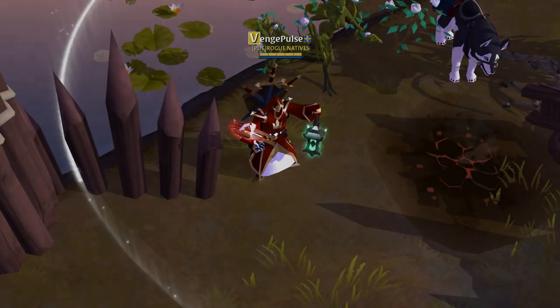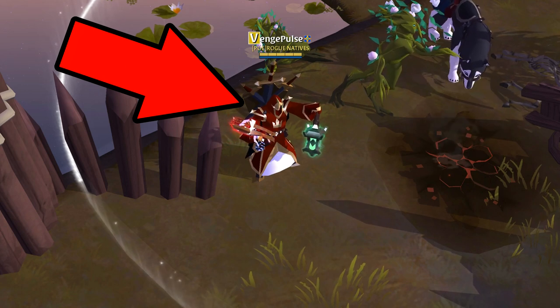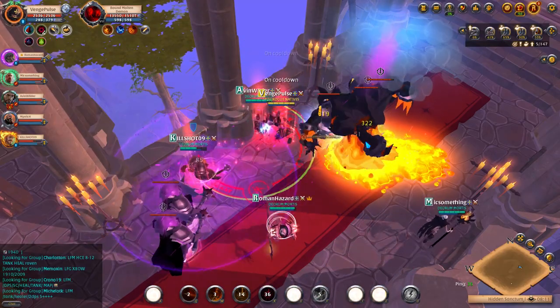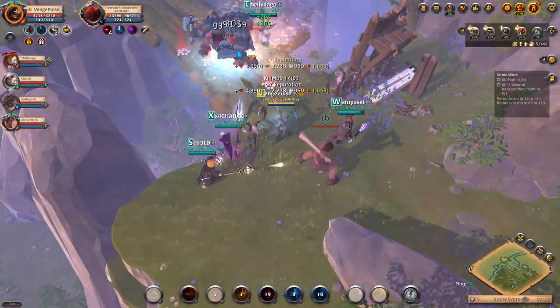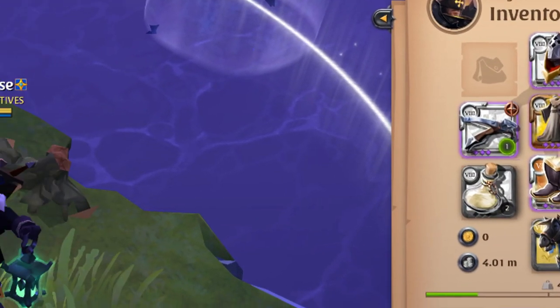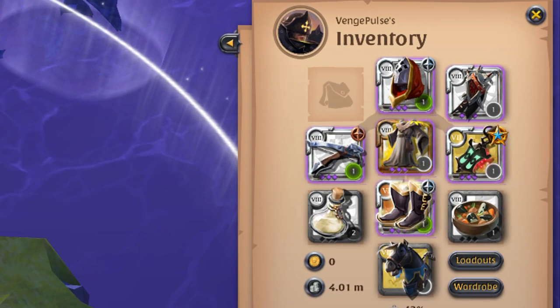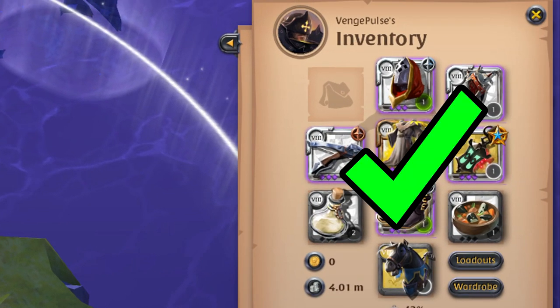When you are trying to decide what PvE build to use, I'm sure a light crossbow comes to mind. It's extremely effective when fame farming and pretty important in HCEs. However, using the HCE meta light crossbow build can be a little bit tricky at first. This is exactly what you are going to learn by the end of this video: how to use the HCE meta light crossbow build.